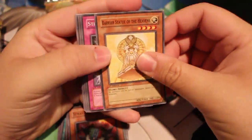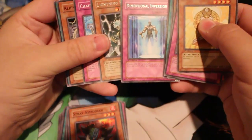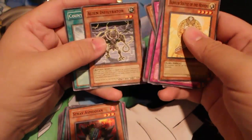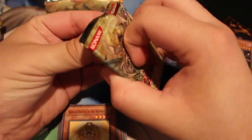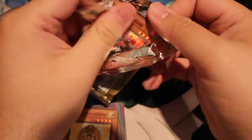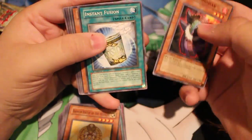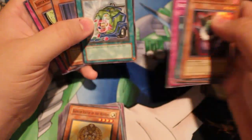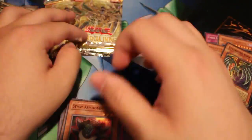This pack feels thicker too. Barrier Statue, Straight Flush, Straight Instant Dimensional — this time we got 2 rares: Dimensional and Lightning Punisher. We got 2 rares on that pack. Stray, Instant Fusion, Accumulated, Cyber Dark Edge. Counter Cleaner, Allure, and Buy Sharp Sacrifice.